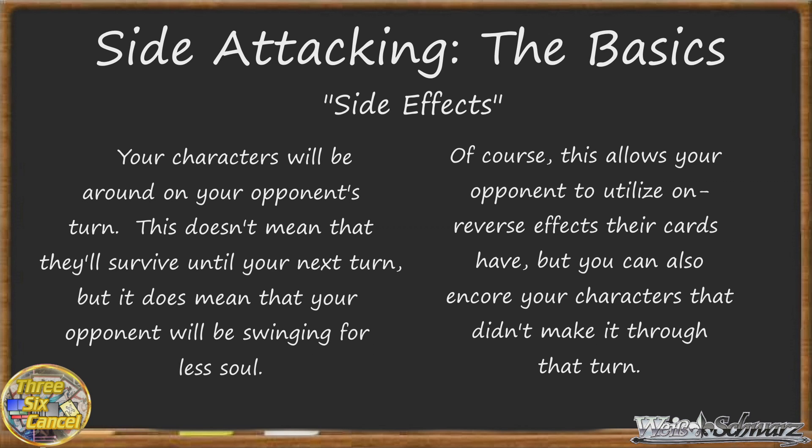However, your characters being alive during your opponent's turn, even if they don't survive to your next turn, has the added effect of denying your opponent direct attacks, meaning that they'll be swinging for less soul on their turn. And this can be both good and bad for you, again, depending on the game state and your compression. So now that we've talked about the obvious pros and cons, as well as some things that can be both good and bad depending on the situation you're in, we'll dive into some examples of why you might side attack based on what we've learned.